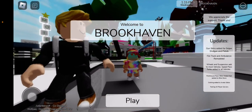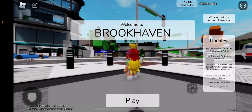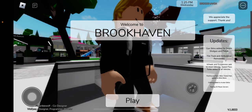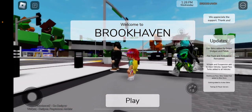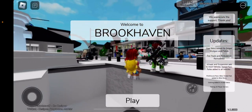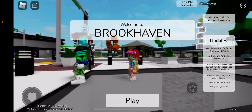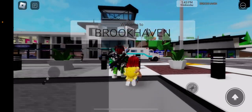Gun skins added to the sniper, shotguns, and pistols. Truck and ambulance remodeled, wheels and suspension added to most vehicles. Speed pass turbo added to every single vehicle. Penthouse pass and bike skate park added to the bike store.